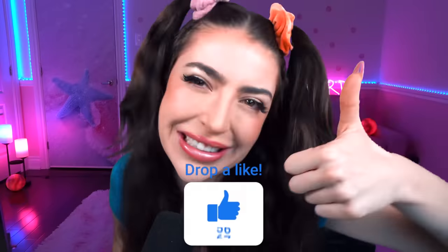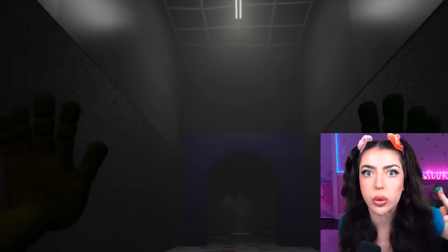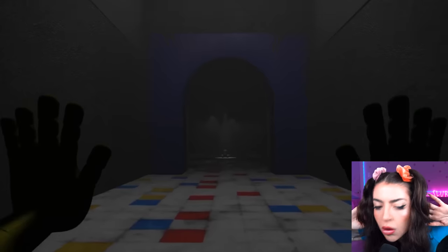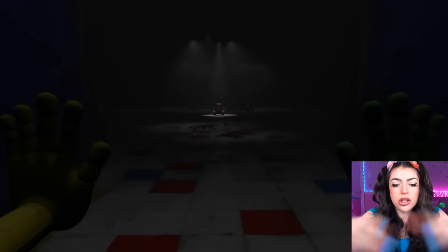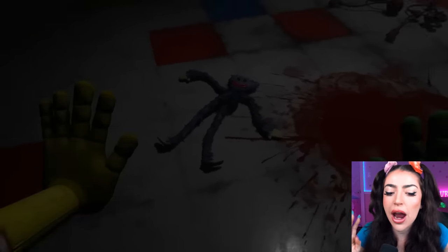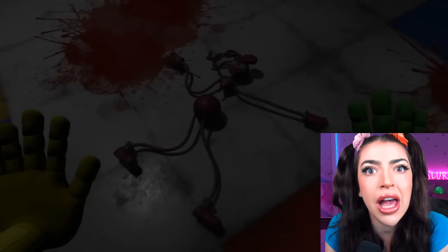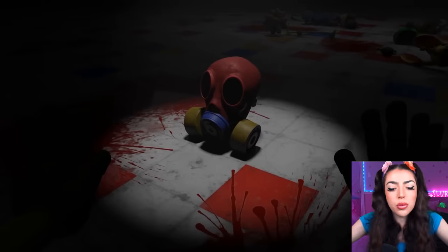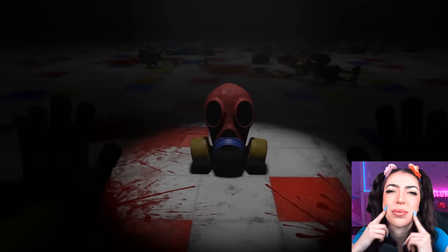Smash like for good luck! Alright, family, here we are in Poppy Playtime chapter 3! There is nothing more gratifying to my soul than being the reason for a child's smile — to be the spark that ignites all of us! Where'd the lights go? And I thought I just saw the new toy! There it is! There we have Huggy Wuggy from chapter 1, Mommy Long Legs from chapter 2, and here we have the brand new toy from chapter 3! I think it's a gas mask!